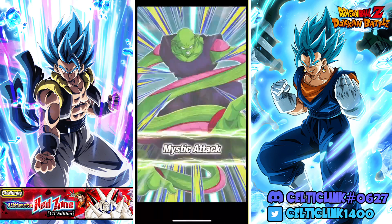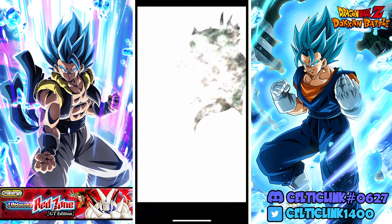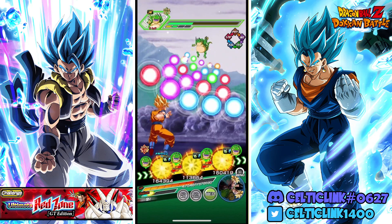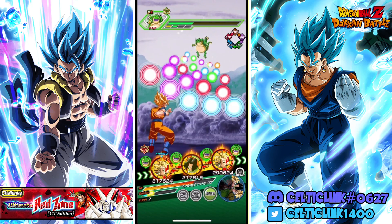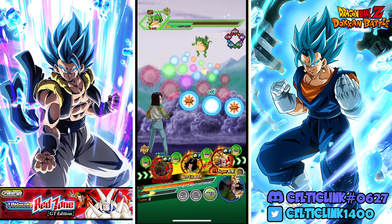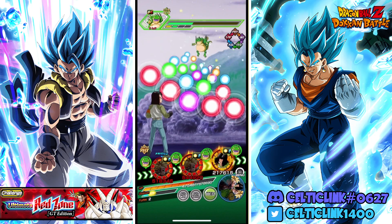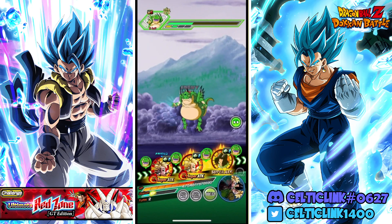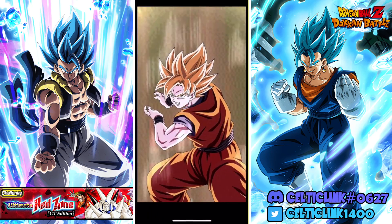I really hate the fact that my Vegito Blue here is only 55%. Maybe we'll pick him up in some worldwide ticket summons again when we do those. So I guess we leave this one here. We could actually do this - I don't think the first one will kill, and it'll just give us a little bit extra hits on these guys to help them get to that 10, so that way we can start keeping up the Scouter effect.